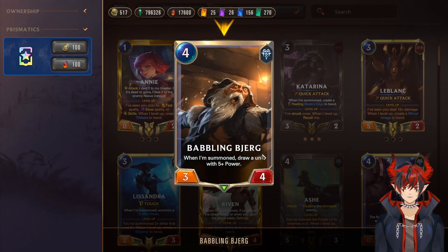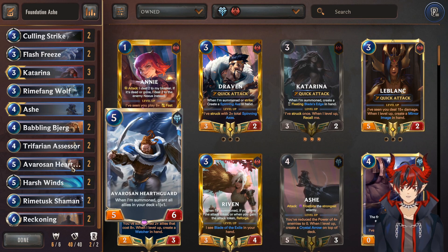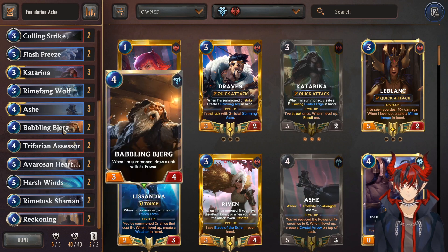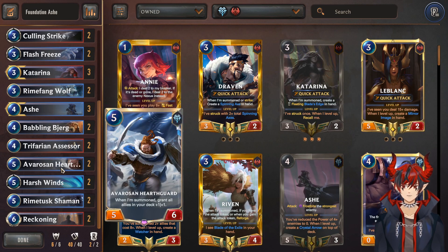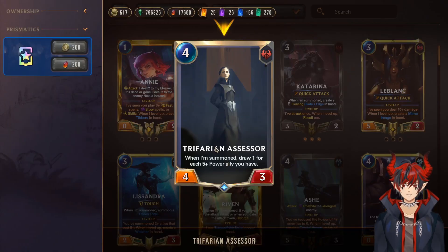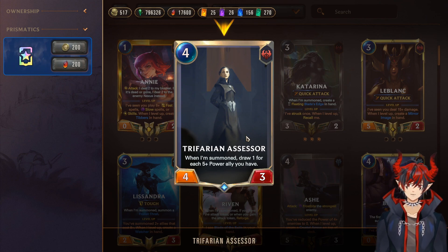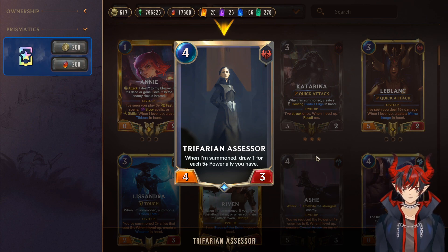Next we have 2 Babbling Bjerg — when summoned, draw a unit with 5+ power. This will force draw your Ashe or your Hearth Guard, since those are the only 5+ power things we run. Really nice to have that extra consistency of drawing your mid-game power. Then Freljord Assessor — when summoned, draw one for each 5+ power ally you have. This is really good to just draw more cards, make sure you get your Frostbites and your game-ending combos. Fun fact: if she's hit by Omenhawk, she also procs off of herself.